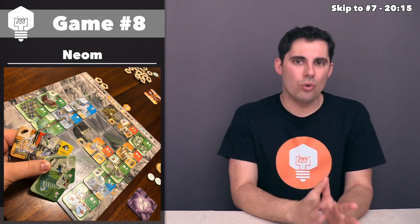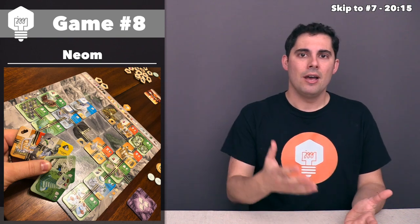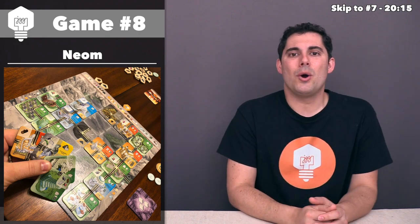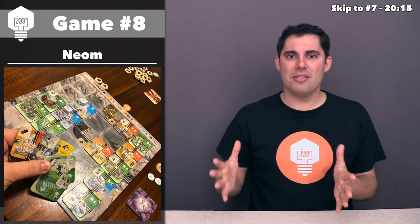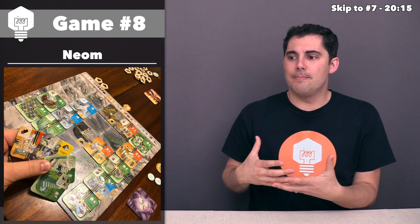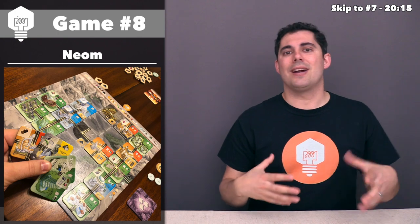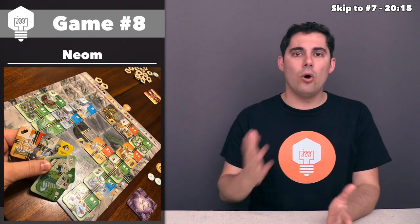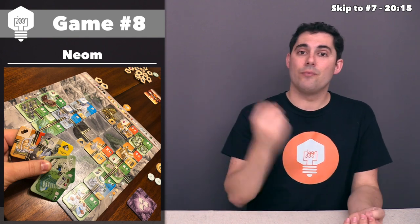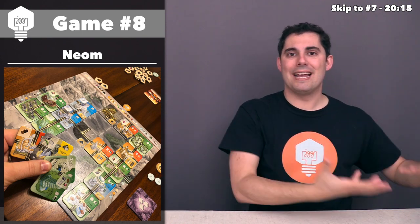There's no real way to corner the market. You don't get any benefit from placing two tiles of the same resource besides potentially forcing others to pay you. What I have seen is that as you're playing, certain people will go really hard on resources, and others might barely put any down and instead focus on something else, like the blue business district tiles that are all about getting lots of money — money income between rounds, one-shot money, conditional money — and then they just spend that money giving it to the players who make the resources.